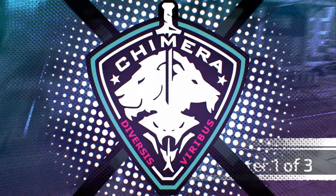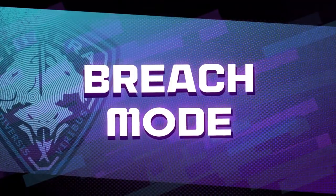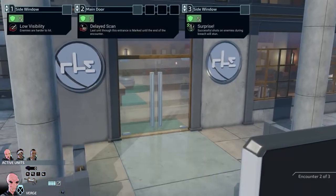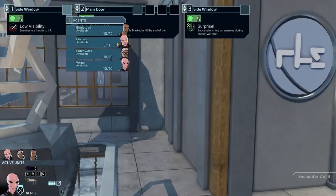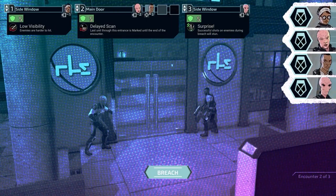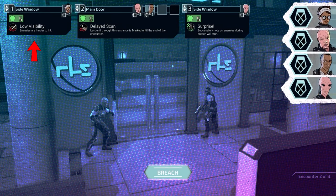And with that comes significant changes to combat. Before starting, you'll have an opportunity to set up how you want to breach. Here you can decide your agents' turn order, which we'll discuss soon, and where they enter the battle from, giving them particular advantages and disadvantages. So in this mission, if they enter from the first side window, they will have decreased visibility, but from the second, they will surprise the enemies making shots during the breach stun targets.